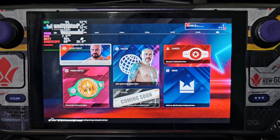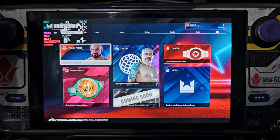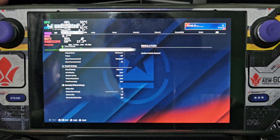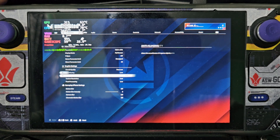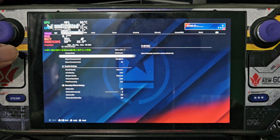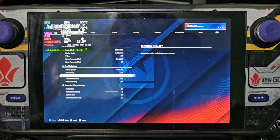Hello guys, today I'm going to show you how to run Undisputed on our Steam Deck to make it run at 50 to 60 FPS. I'm going to show you the settings I have used. I have set my settings to all very low. You must also turn off V-sync — this is what causes the FPS drop if you turn it on.